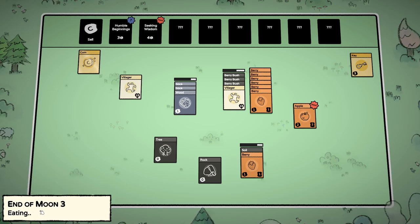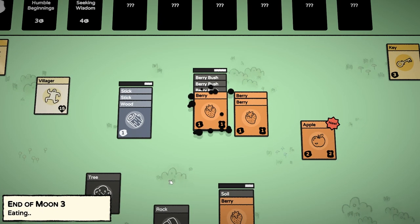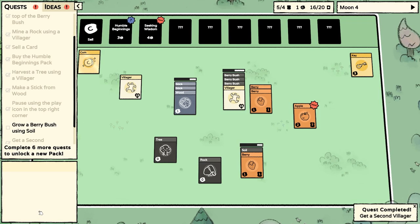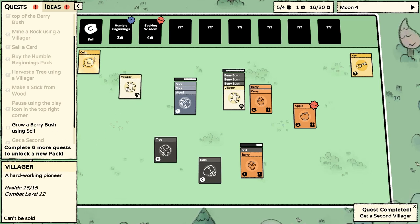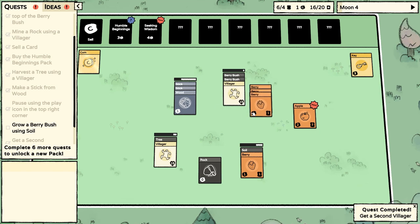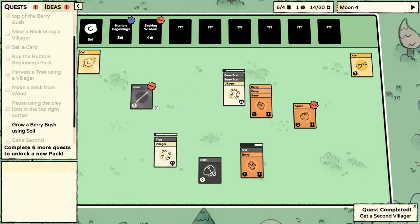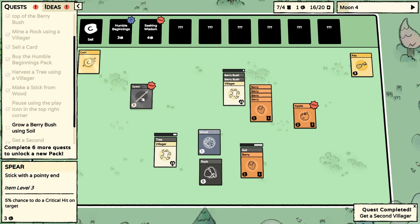We do have enough food. Some berries — eat some berries — and we still have three berry bushes here, so definitely good. Start of moon four, let's jump right on there. We're still trying to grow that berry bush — that's coming along. Put this one on the tree. You keep getting berries because we need to make sure we have enough food. And a spear — interesting!